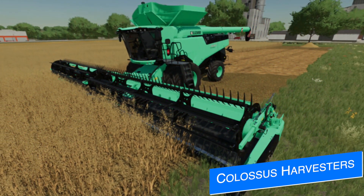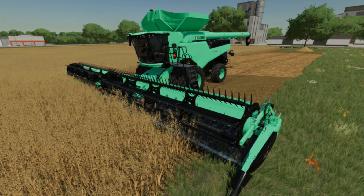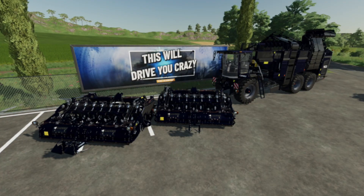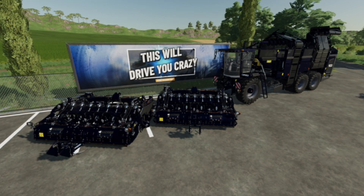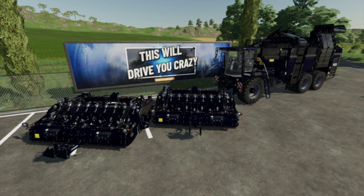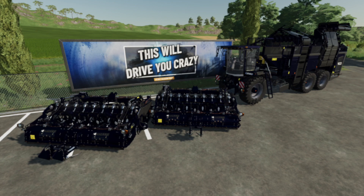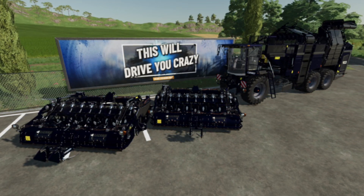Chris S's Colossus Pack is getting an update in testing right now. The update is not for the combine harvester — it's to add a modified beet and potato harvester that will hold up to 250,000 liters. The headers have also been modified to go 10 miles per hour instead of six. Keep this mod in mind as we talk about beets later in the video — it's going to make things a whole lot easier.